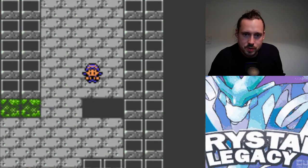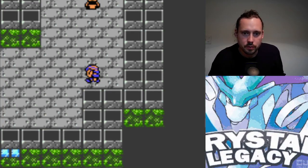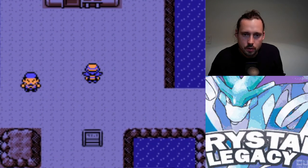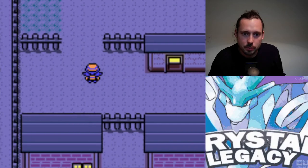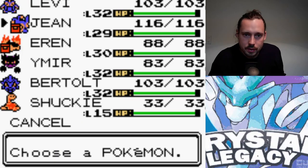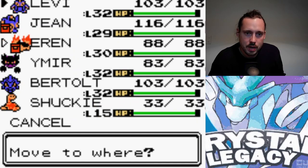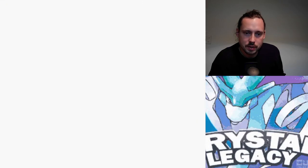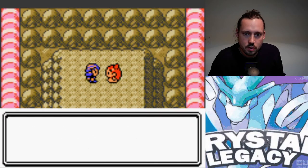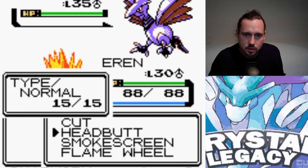The typical format of finishing the gym leader section and then ending an episode will probably not apply here, because you fight Jasmine pretty much right away. I'll probably also do all the Lake of Rage stuff, and depending on how long that takes, maybe the Rocket section too. I can't remember if that town is Mahogany or Blackthorn. As for who to lead with — Heracross is a safe bet, but I kind of want to try Quilava since it's a little underleveled.